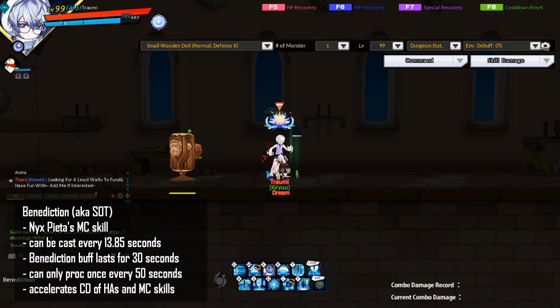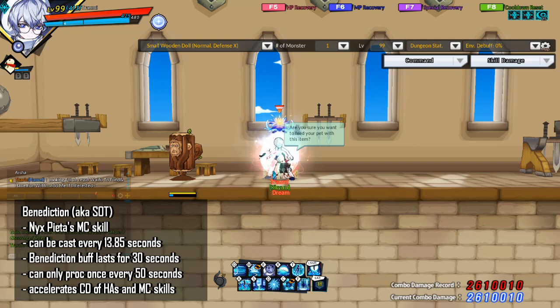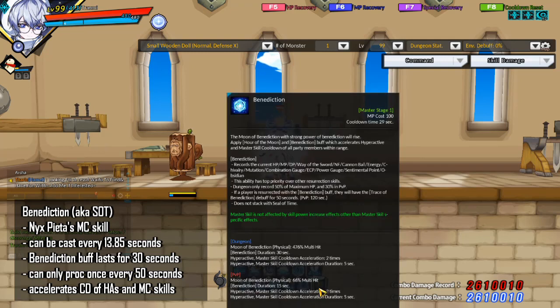Benediction is Nyx Pieta's Masterclass skill — people also call this SOT (e.g., 'Nyx has SOT'). Generally just take stage one. Cast every 13.85 seconds (lower with MC skill cooldown reduction). It grants you and nearby allies the Benediction buff lasting 30 seconds; recasting refreshes duration. During this buff, if hit by something that should kill you, you will not die. Surviving a killing blow through Benediction means you cannot get the buff again for 50 seconds. Upon cast, it also accelerates the remaining cooldown of Hyperactive and Masterclass skills of all party members within range by 2x for 5 seconds.